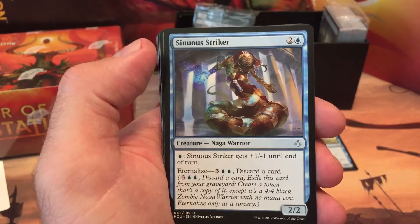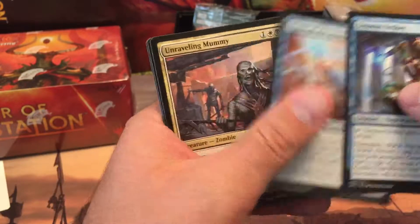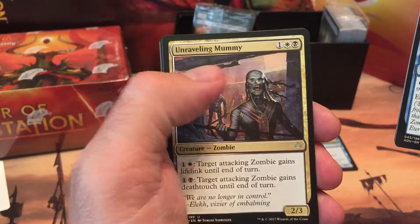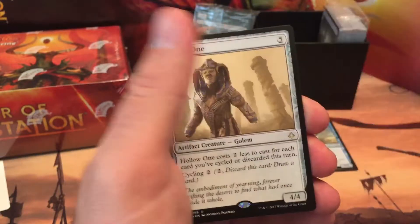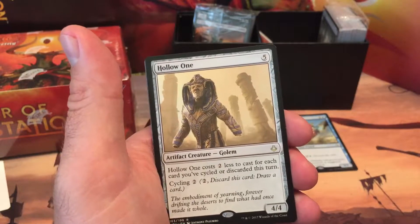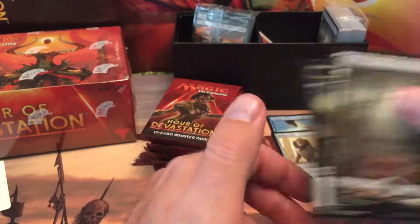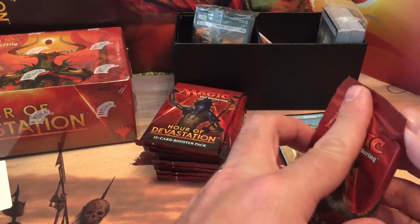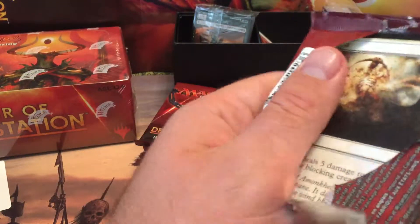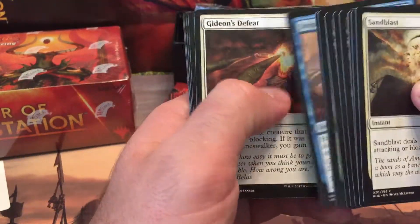Sinuous Striker. Vizier of the Anointed. Unraveling Mummy — awesome in limited. And Hollow One — Hollow One is also a good rare. I guess we're in the good rare sections. I thought there was going to be a foil in that one. I need more foil full arts. I just like foil lands. I need more foil lands for my EDH decks.